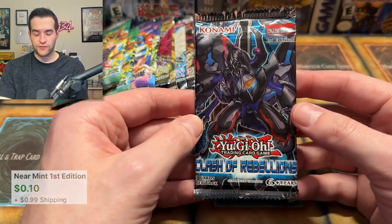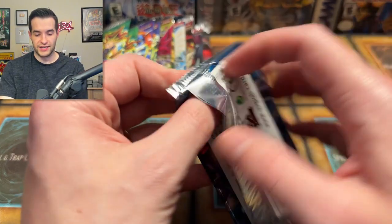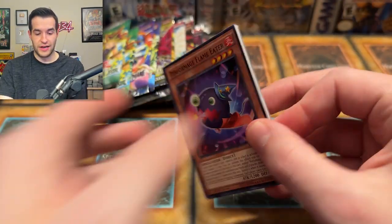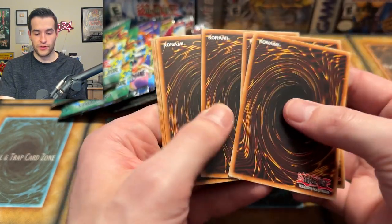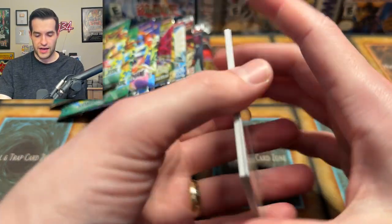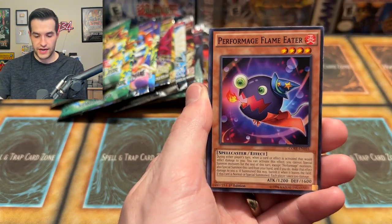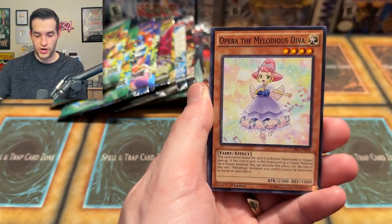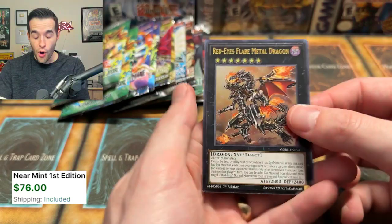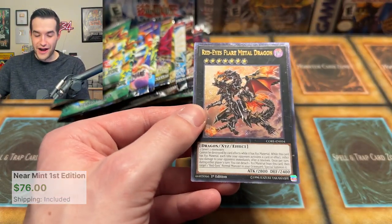But we have Clash of Rebellion — this was the second to last set with Ghost Rares, right before Dimension of Chaos. There's a really nice Ghost Rare Red Eyes in here — I'd love to pull that. Hat Trigger, Despot 005, the Salt Tiger, Flame Eater, Return, Opera the Maloney's Diva — we did get it! I did the pack trick wrong but it's an Ultimate Rare — Red Eyes Flare Metal Dragon! Whoa, this has been a really solid opening.